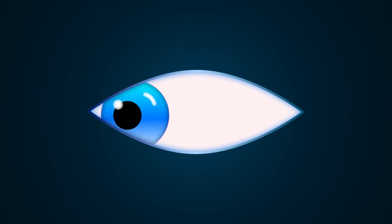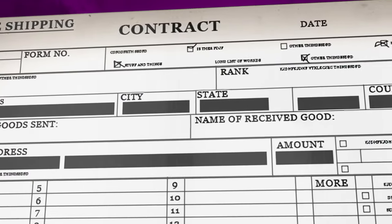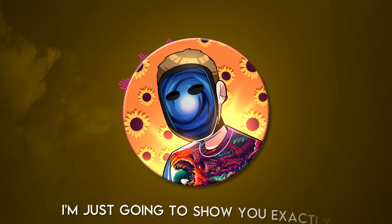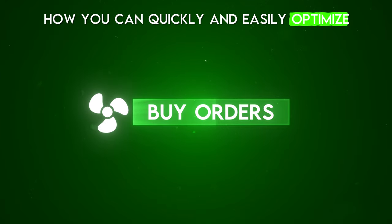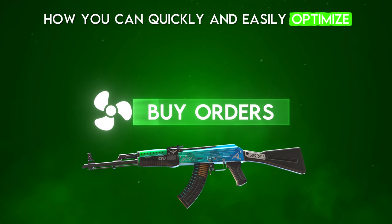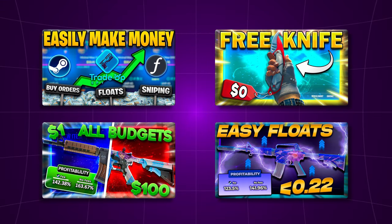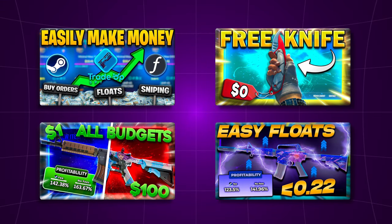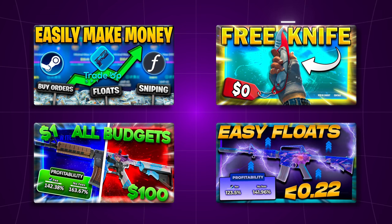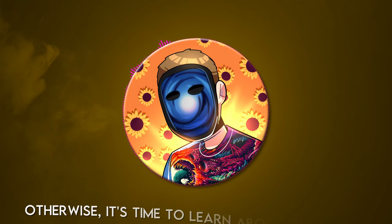If you're watching this video, I'm going to assume you already understand most of the basics of trade-ups. The goal for today is not to explain everything about trade-ups and how to profit from them. Instead, I'm just going to show you exactly how you can quickly and easily optimize buy orders to get the skins you need for those trade-ups without losing money and with the least amount of work possible. If you don't understand the basics of trade-ups, there are tons of videos on my channel going into depth about them. I'll put a card on screen now that will take you to the most detailed trade-up guide you'll find anywhere on the internet. Otherwise, it's time to learn about buy orders.